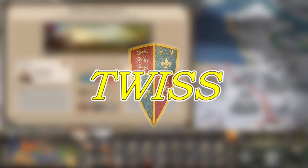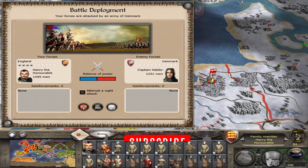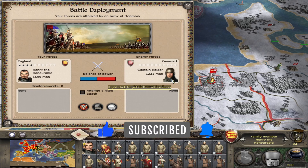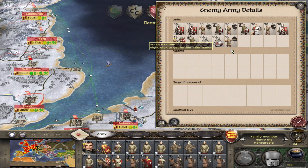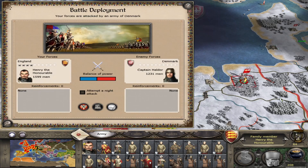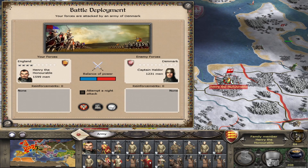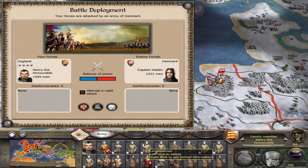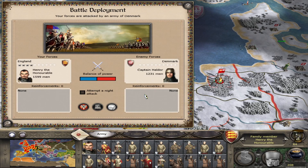Hello and welcome to the channel. Today we are playing Medieval 2 Total War, carrying on with our English campaign, where we face off with a massive Danish army commanded by Captain Haldor. It comprises dismounted feudal knights, archers, Norse axemen — not many cavalry, only one cavalry unit. Henry the Honourable is fielding primarily missile units; we are lacking in infantry and cavalry, but hopefully we can repel the Danish invaders. Let's get into it.